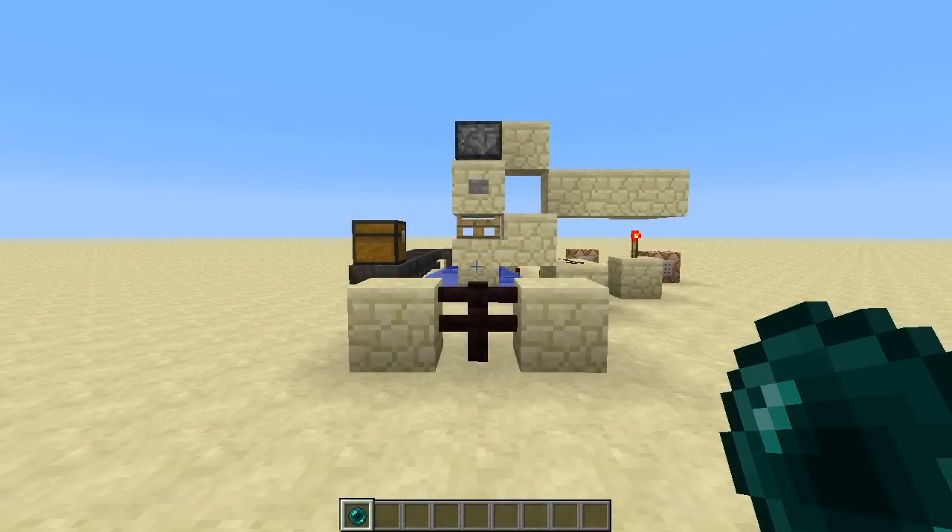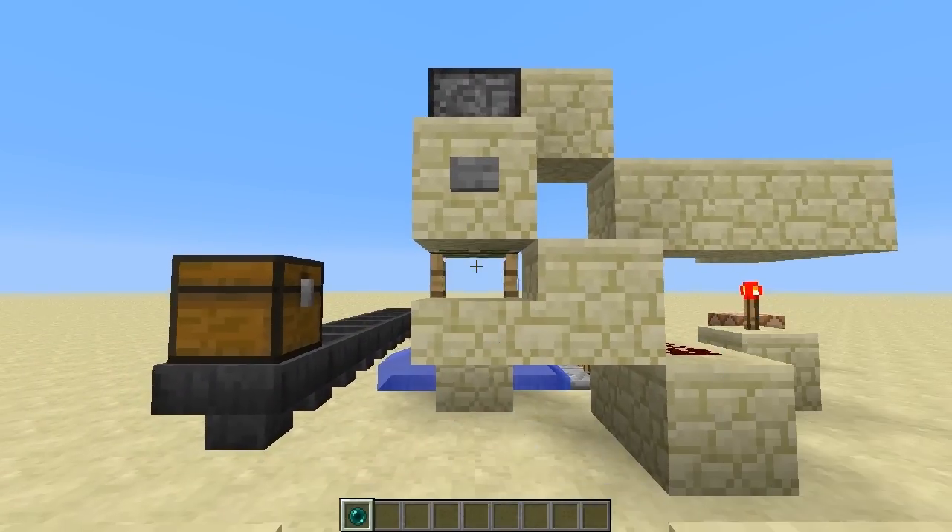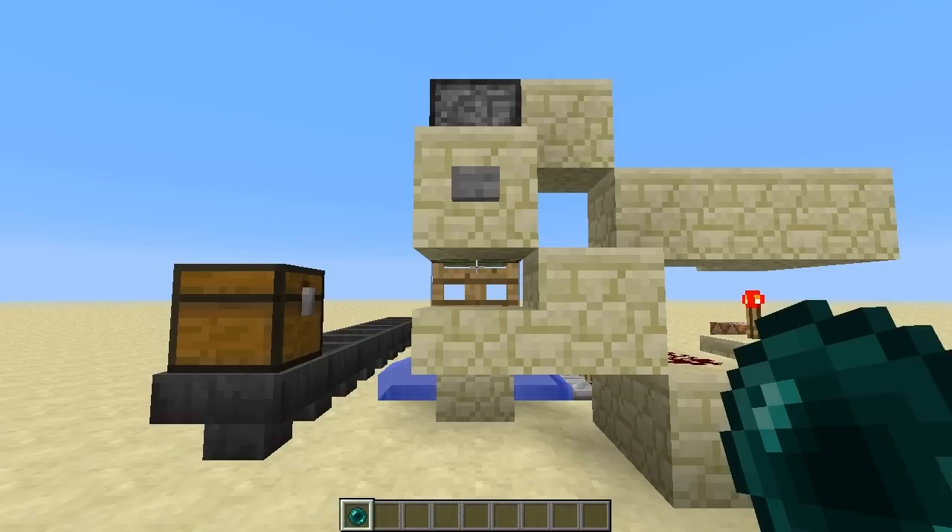We've already loaded it up, so all you need to do is grab a single enderpearl, hit this button, and hold down right-click on the fence post. I find that you get the best angle by aiming at the small slit of light between the piston head and the gate, so we'll aim there. Let's give this thing a go.